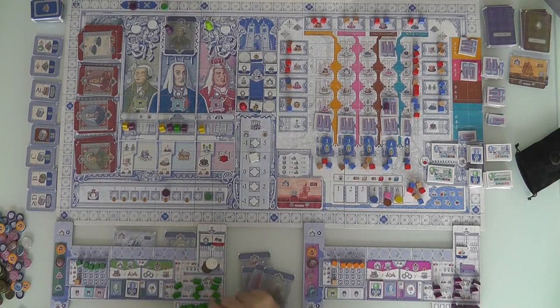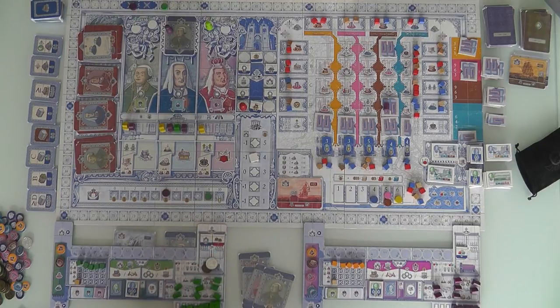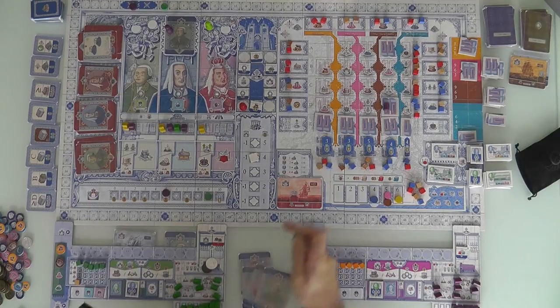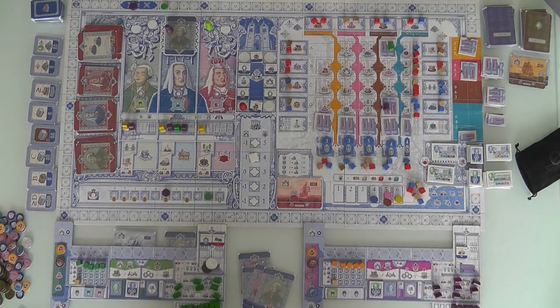Now I pick one of these building upgrades. Jen took one that increases production. This one makes it cheaper to build more ships. This one means I can use money instead of influence when visiting the palace or nobles — I already have enough influence so I don't care about that. I'll make it cheaper to build more ships. I'm taking this. I have unlocked it. Now every time I build a ship it costs me one less good. Because remember, the bigger the ship the more goods it costs. So it's cheap for me to build ships. That was all piggybacking off of Jen.